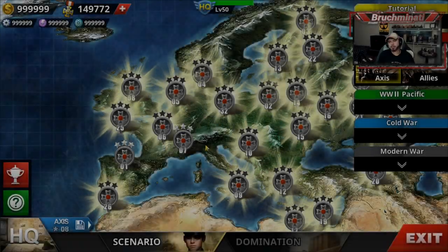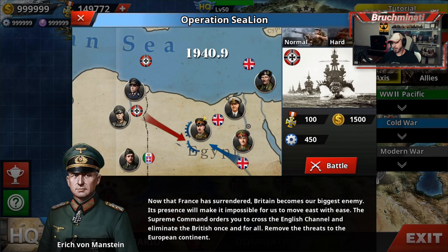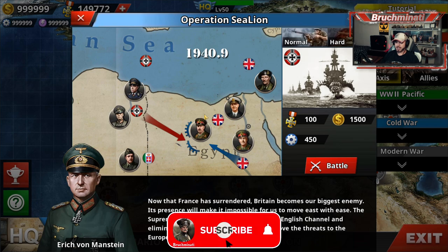Yo, what is up, bros? Back with some great Patriot War Mod. We got a brutal Operation Sea Lion to throw down. Now that France has surrendered, Britain becomes our biggest enemy. Its presence will make it impossible for us to move east with ease. The Supreme Command orders you to cross the English Channel and eliminate the British once and for all. Remove the threats to the European continent.